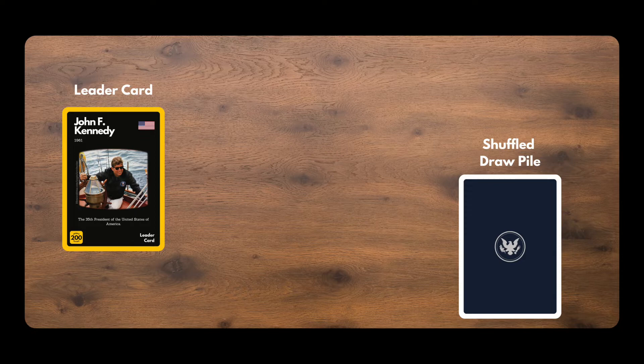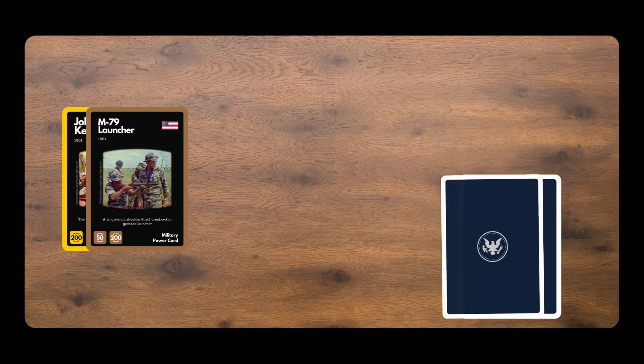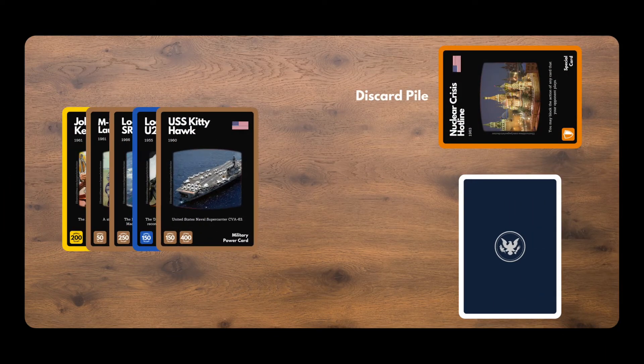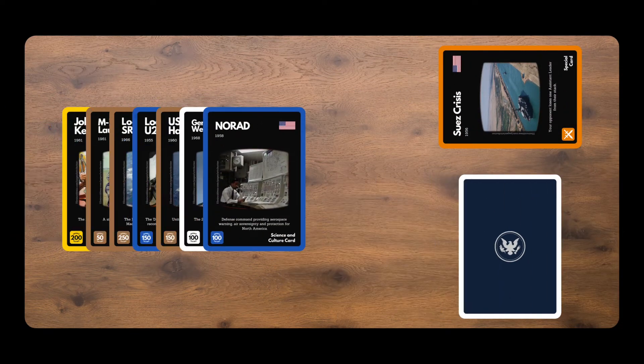During the setup phase you won't make any decisions. You will be laying out your first 6 defense cards hoping to build a stronger defense than your opponents. Start with the top card and place each card down one at a time. Brown, blue and white cards are laid down to the right of the yellow leader card as shown. Any orange cards are discarded in the discard pile above your draw pile. Keep going until you have 6 cards stacked next to your leader card.